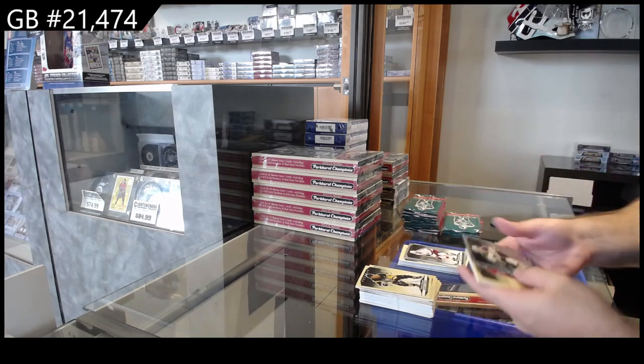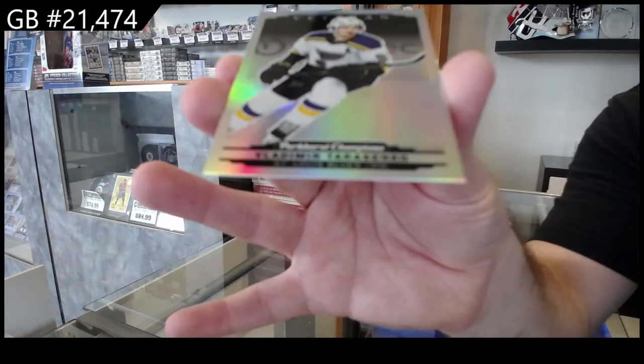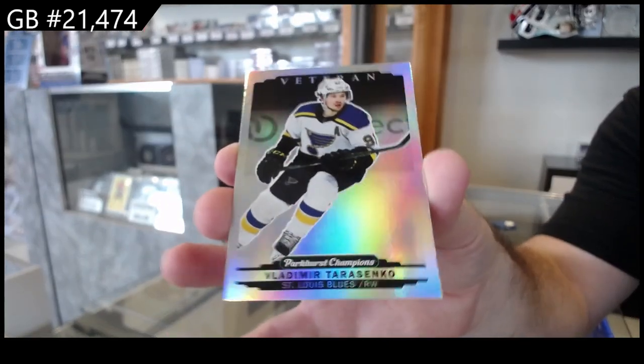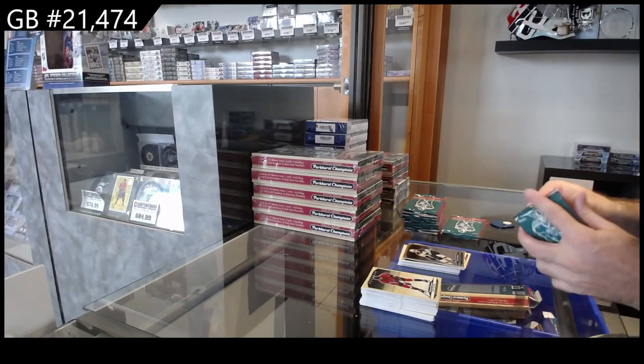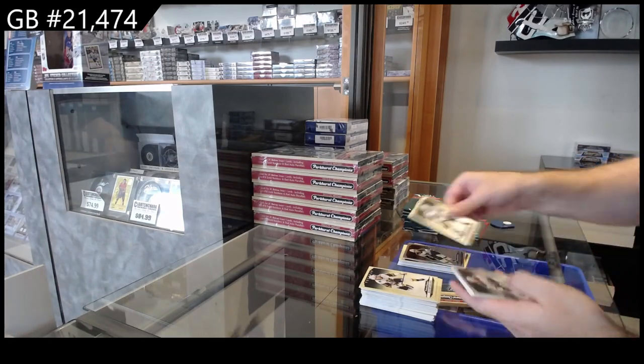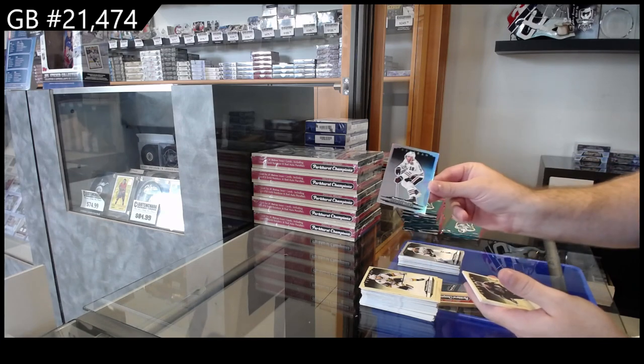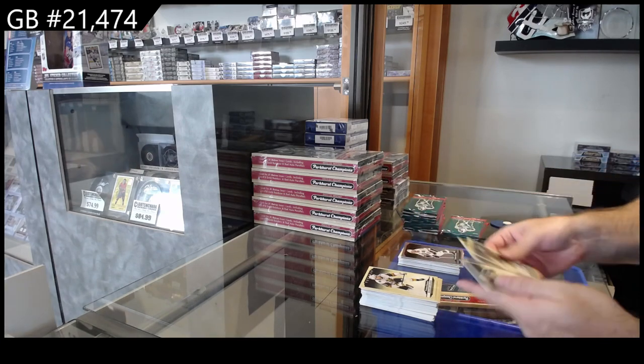Silver of Aho for the Canes. We got a rainbow of Tarasenko for the Blues. The only thing is these boxes — it might take a little while to go through them. Rookie of Hayes for Vegas, silver of Pavelski for Dallas, and a rainbow of Taze for the Hawks.